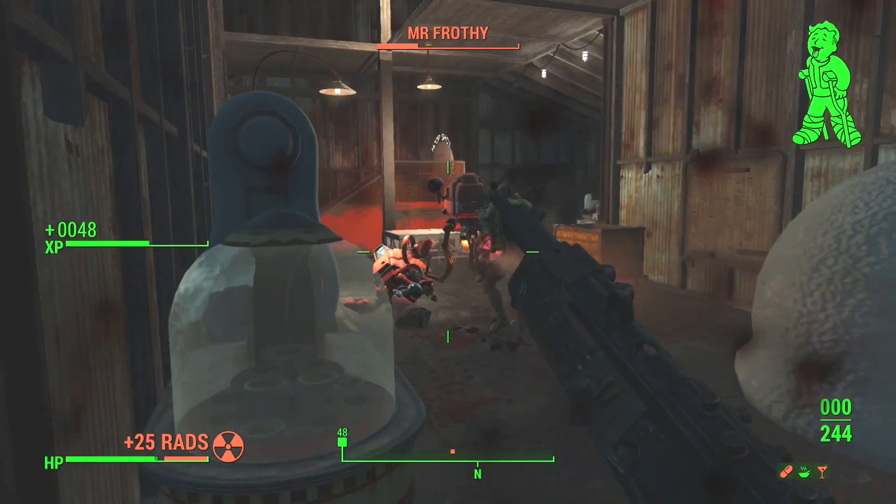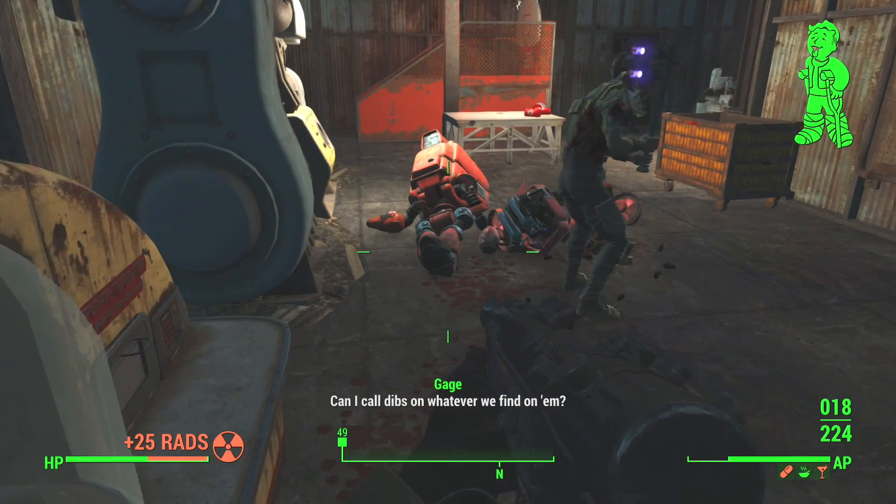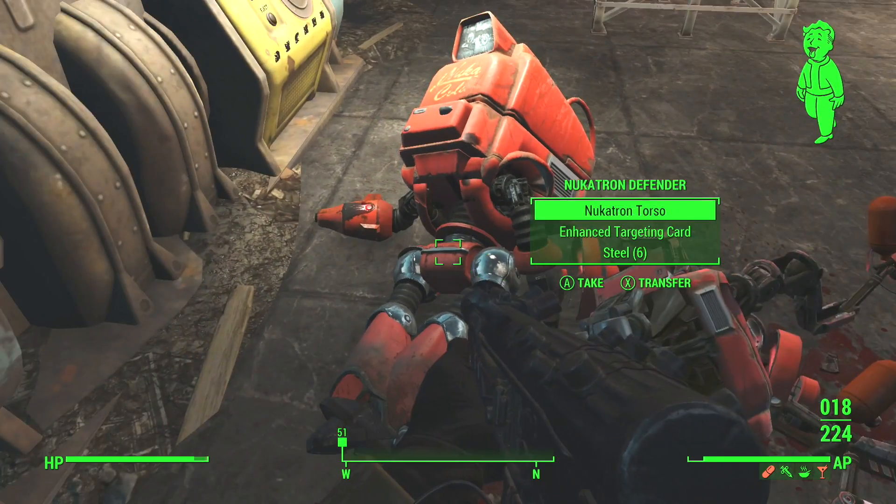So here we go, we're going to kill these Mr. Handy and Protectron, get rid of those two. There's only a couple of enemies in here, so it's not crazy trying to get to it. Kill those guys — they're down.